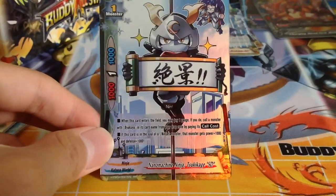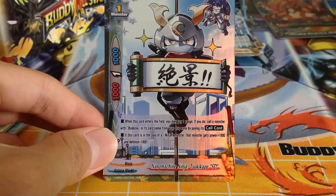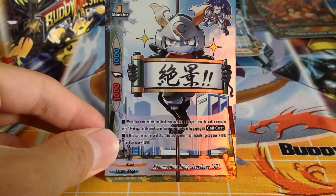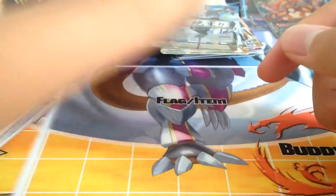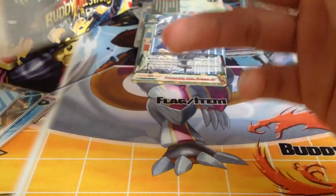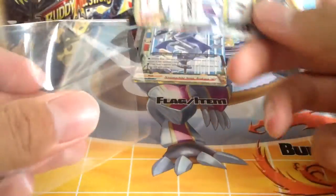Tsukikage SD effect: when this card enters the field, pay 1 gauge, call a monster with 'Byakuya' in its card name from the drop zone by paying its core cost. If this card is in the soul of a ninja monster, that monster gets 1k power and 1k defense — so it powers up the GoTati Gojimaru. It's a double red, so we have to sleeve it up.